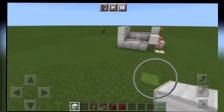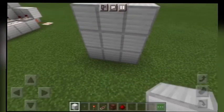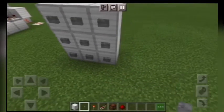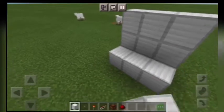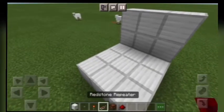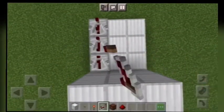Now I'm going to show you how to build it. First you need a three by three block and then place buttons on it. Place each button on the block below the one you want it to be, then place three repeaters on the first button.